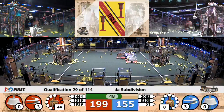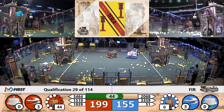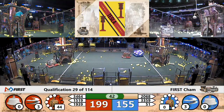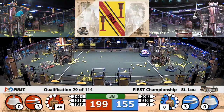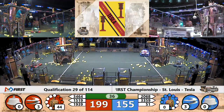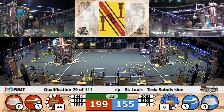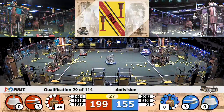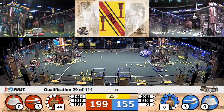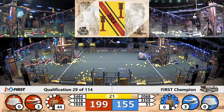Blue is now working on their fourth rotor, and there goes the red alliance — they get that third rotor spinning as well. We've got about three quarters of a minute to go. Advantage red by over 40 points — 44 points. Those 44 points are due to the fuel cells shot into the high boiler — those 44 KPAs. It's looking good for the red alliance.